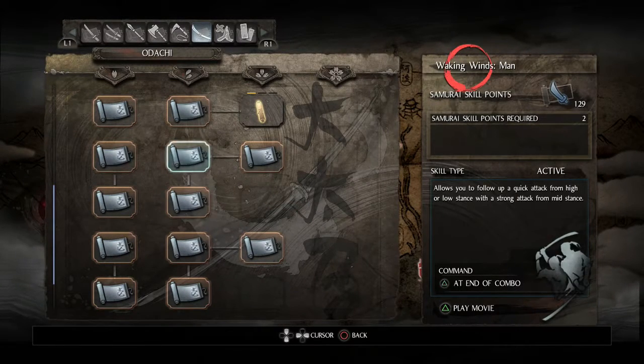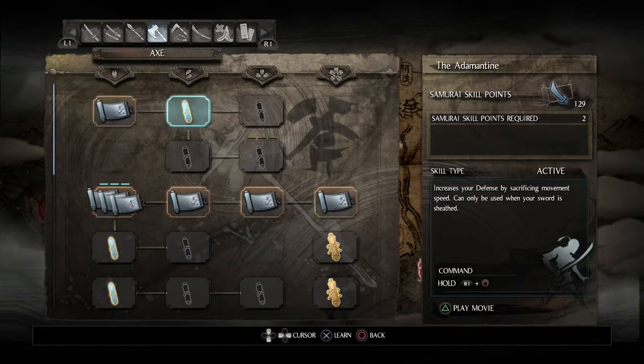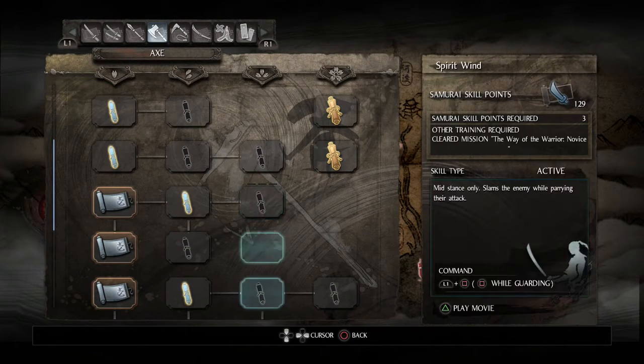I still have plenty of samurai skill points, so I should be able to max out at least one, maybe even two, of the other weapon trees. Since I'm going to try and play more tankily - at least when I get the armor that allows me to do so - I might end up putting points into axe, since that's a weapon type I never really made too much use of. But that's for later.